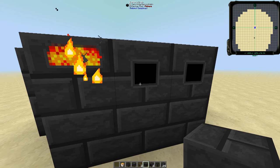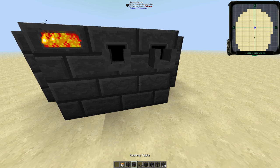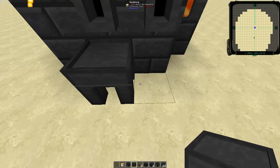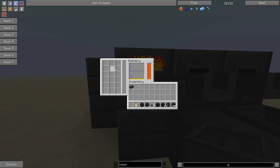Now we don't have any way to get the metal out, so let's take our seared faucets, put those on the drains, and then below those faucets we're going to put a casting table and a casting basin respectively. All of the ore has now converted to molten gold — we put in five ore blocks and we've got 10 ingots worth in the UI. That means that we have doubled — that's where the ore doubling comes into play.